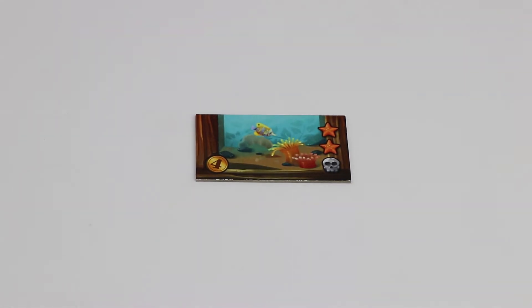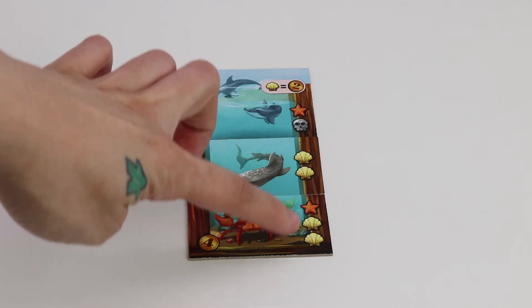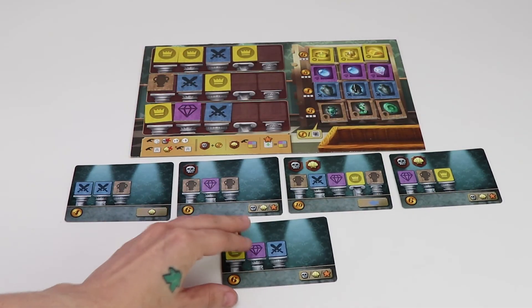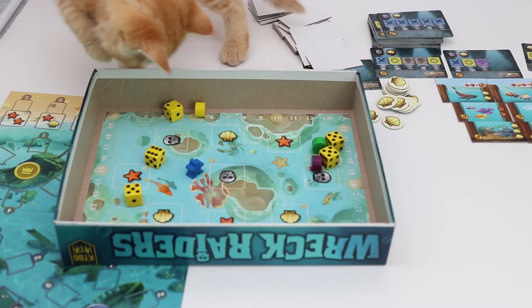You may only buy one aquarium piece per turn. The top aquarium piece has a combo value — these score a number of points for each set of corresponding baubles in the aquarium. For example, this aquarium would score two points for every seashell bobble in the aquarium. The game end is triggered when any one player claims five total exhibit pieces, then each player gets one last turn no matter which player started the game. After adding up all of their points, the player with the most points is the winner.